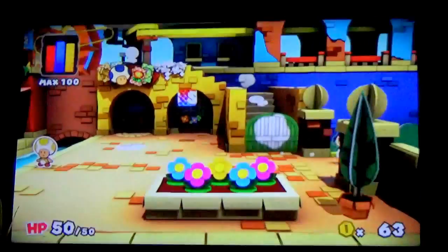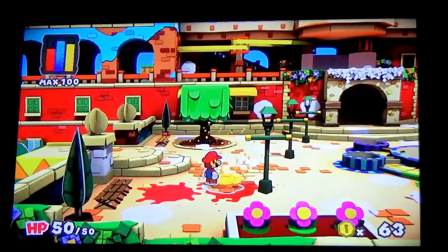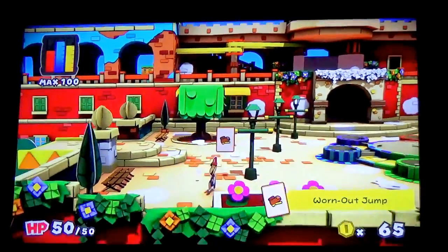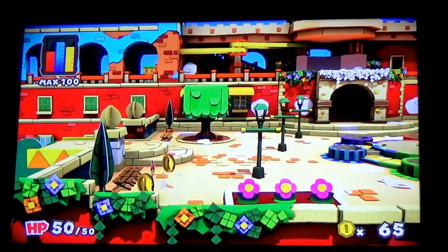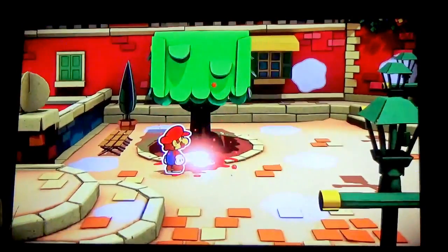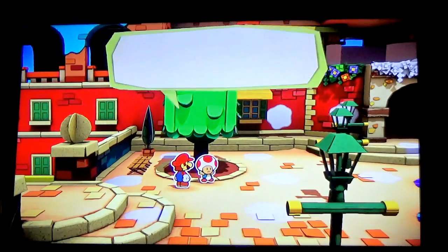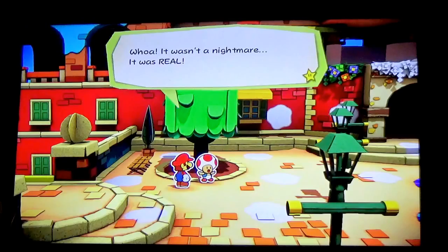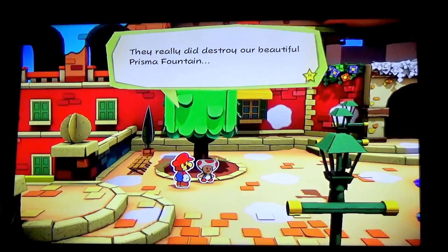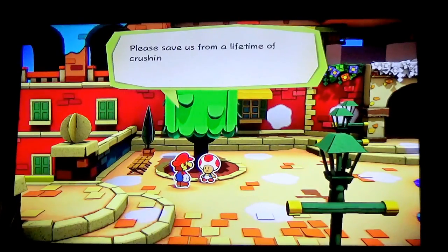Alrighty. I didn't finish this area last time, so on my off time I think I might color all these in. But mostly I'm gonna rescue the Toads. Here's a Toad — wake up! It wasn't a nightmare, it was real! This really did destroy the beautiful Port Prisma fountain. But you're here, Mario! Everything's gonna be alright! Please save us from the crushing despair and sadness! No pressure! Welcome to the Red District, by the way!